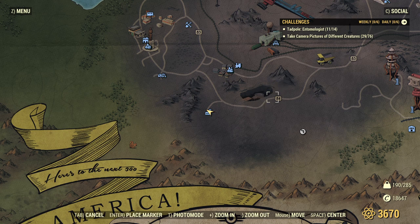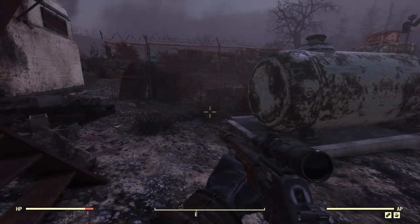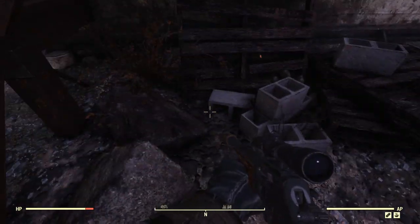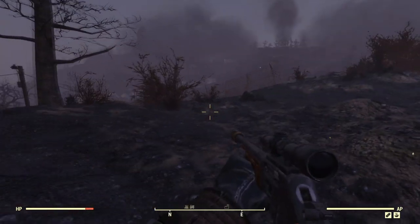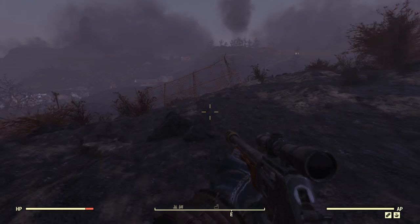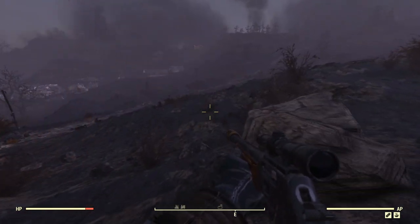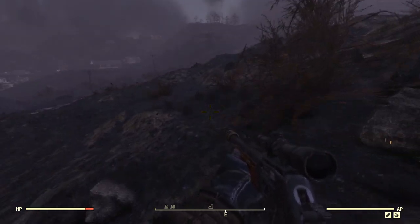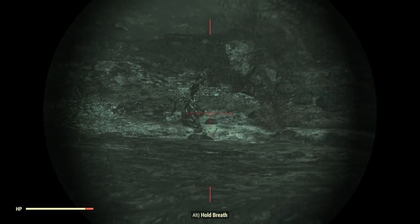Look at this big hole here. But before we go to the big hole, we need to go to this other site on our compass. These weird random places on the map — places to stop by and visit if you want.